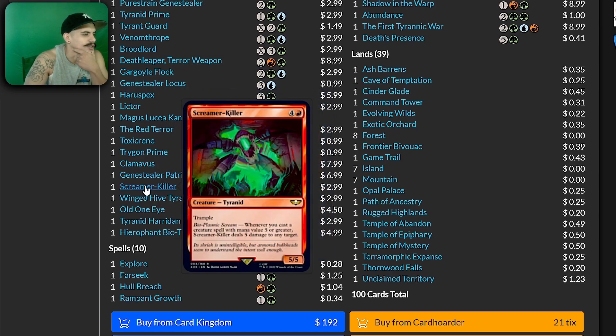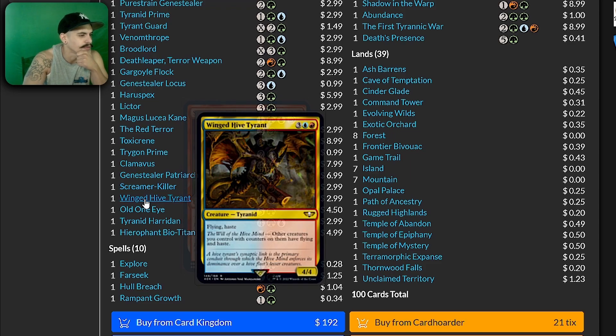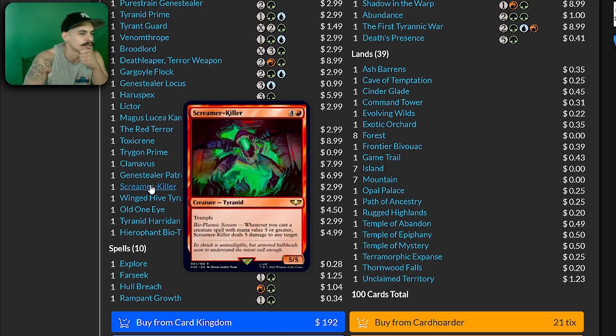Screamer-Killer — whenever you cast a creature spell with mana value five or greater, Screamer-Killer deals five damage to any target. This card just goes in. I don't know how many spells — because you're doing Ravenous — but this card is good in this deck. Generally it works well in any deck that has a ton of spells with mana value five or greater. It's a good card.